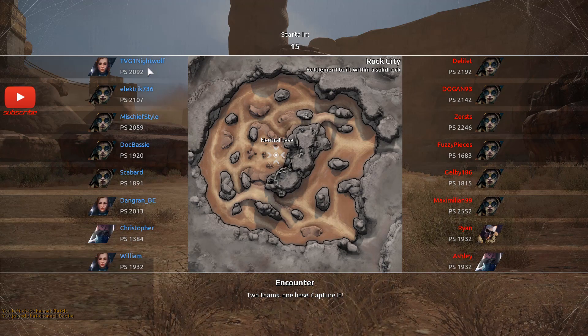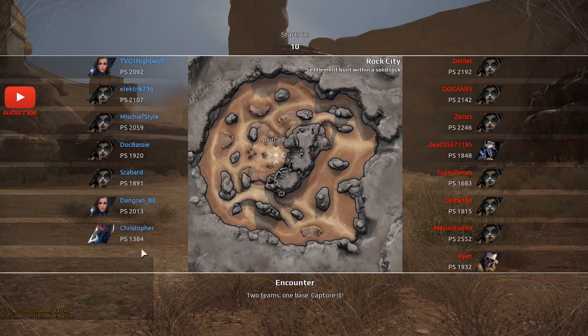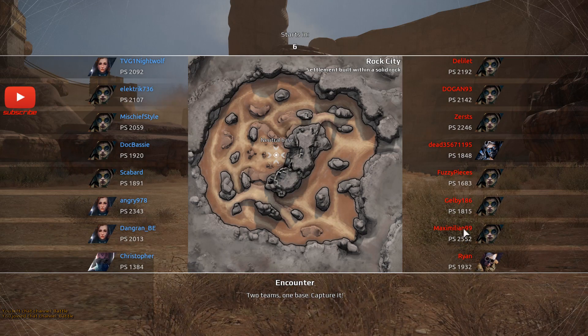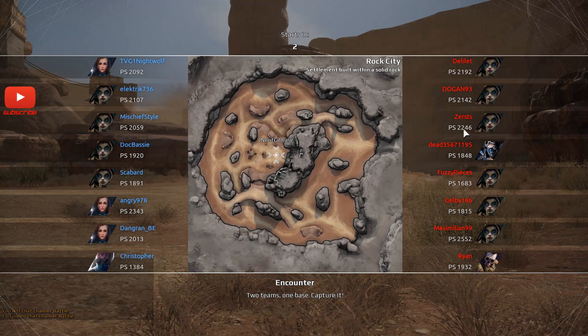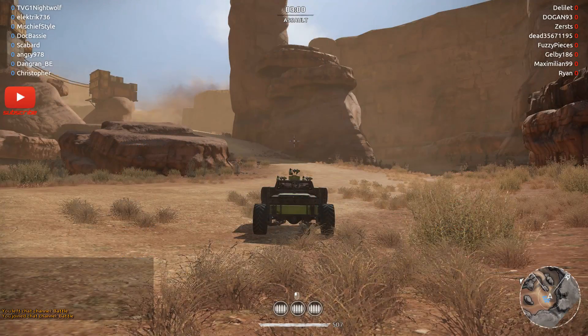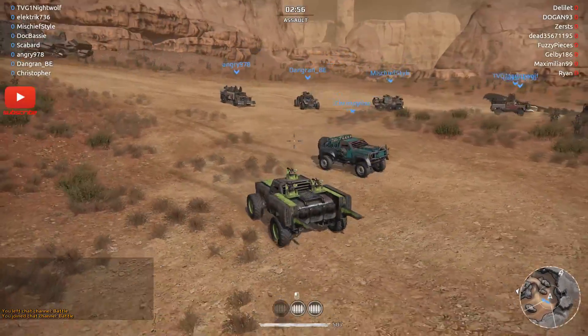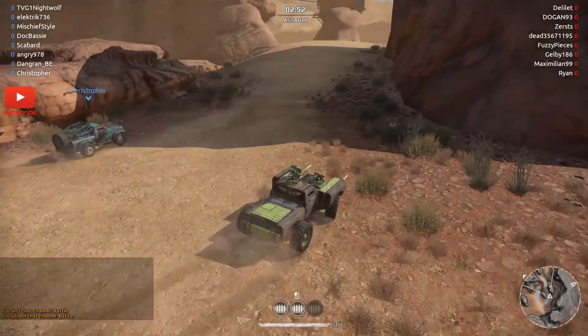As you can see here we've got Nightwolf, Electric, Mischief Star, Doc Basie, Scavver. Christopher at the bottom — not a real person. Ryan at the bottom — not a real person. Then you've got Maximillian, Gelby, Fuzzy Pieces, Sir Stoggin, and Delolet — and they're all real people. So this is gonna be a hard match, especially since I seem to be the lowest level person here or the one with the worst vehicle.